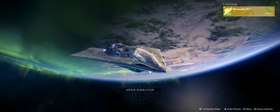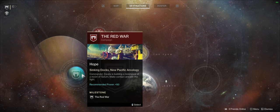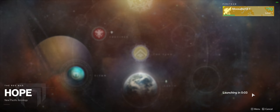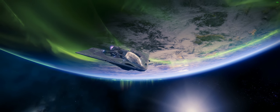Alright everybody, hello and welcome back to what I believe is part six in our Destiny walkthrough series. Today we're going to open our directory and go to Titan, recommended power 50. I believe we're at 70, so we should be all good for that. Hope — Sinking Docks, New Pacific Arcology. Commander Zavala is building resistance at a moon of Saturn. We're level 70 power, let's launch it.